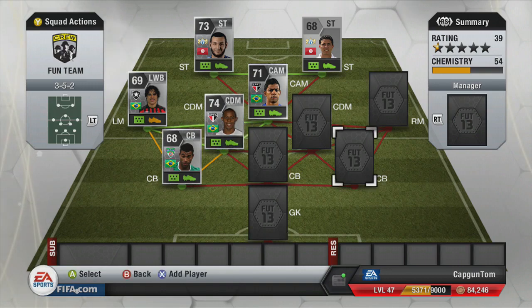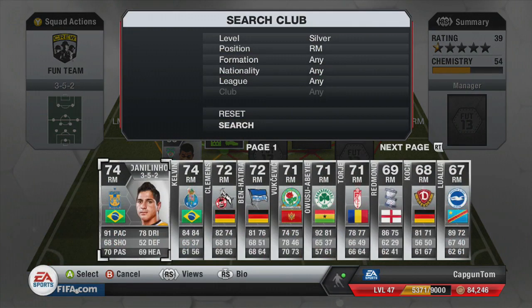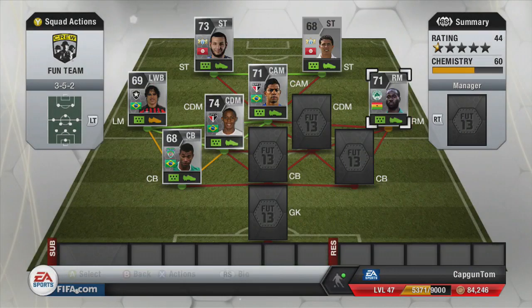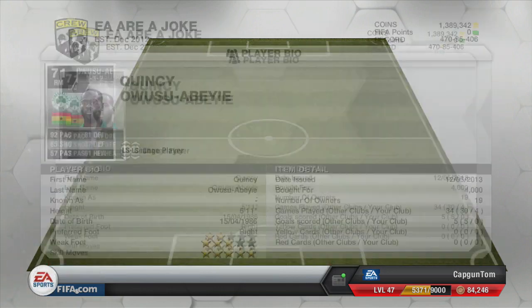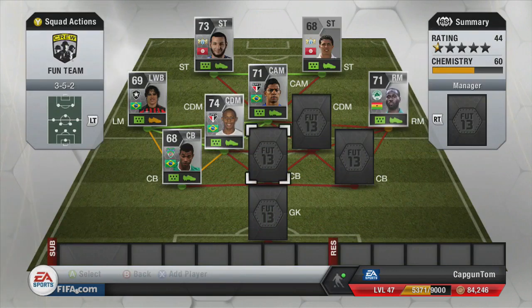For the rest of the team we need another skiller, and we're going to be using Quincy — Owusu Abei — a 5-star skiller from Panathinaikos. He's Ghanaian as well. He's just really, really good. I've used him before and he's definitely worth the coins — I only picked him up for 4,000 coins.